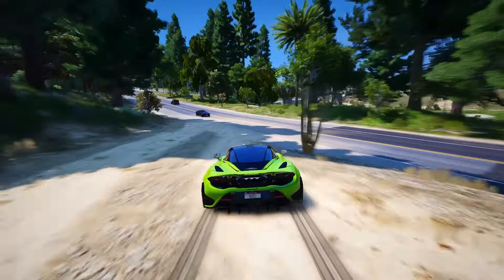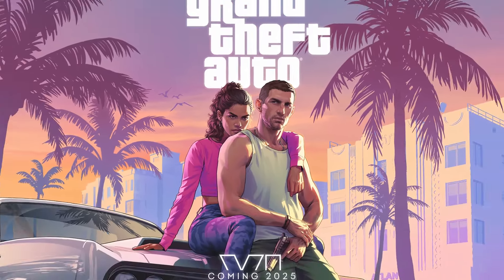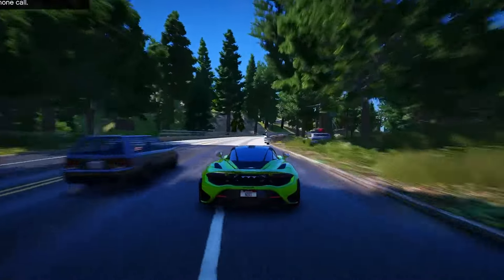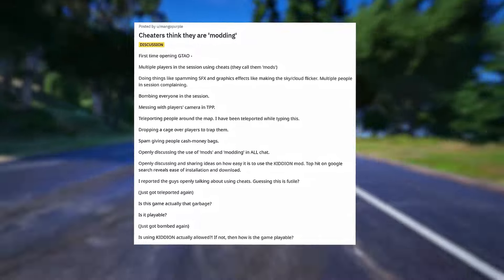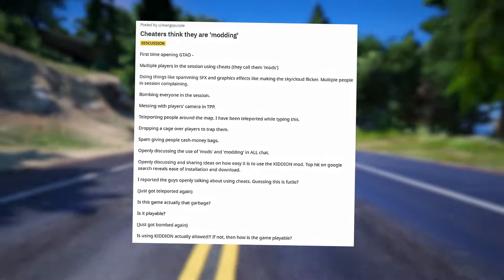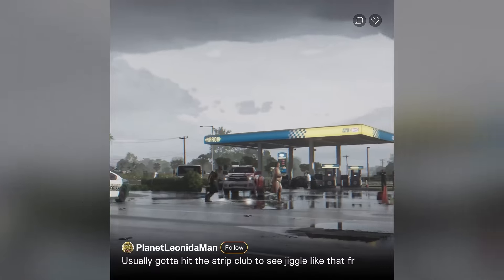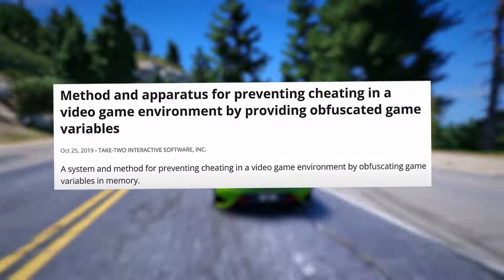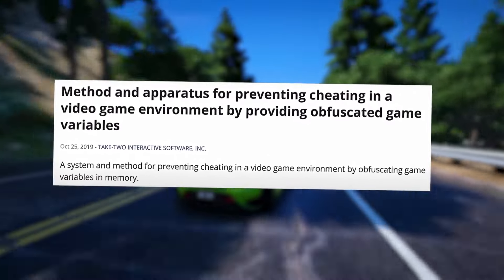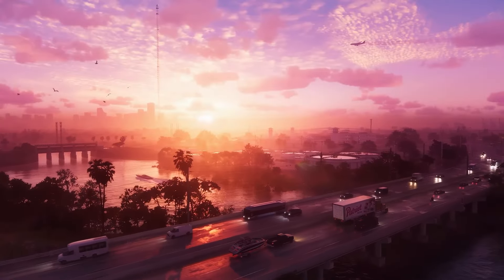By continually introducing new weapons, vehicles, and attire, Rockstar keeps players engaged and motivated to accumulate in-game currency. Players are hopeful that GTA 6 will address prevalent issues plaguing the current iteration — chief among these is the rampant presence of modders and cheaters, whose actions not only disrupt gameplay but also pose security risks by unlawfully accessing personal data. To tackle this issue, Rockstar has devised a fresh approach set to debut in GTA 6. The patent is titled 'Method and Apparatus for Preventing Cheating in a Video Game Environment by Providing Obfuscated Game Variables,' filed by Take-Two Interactive in 2019.